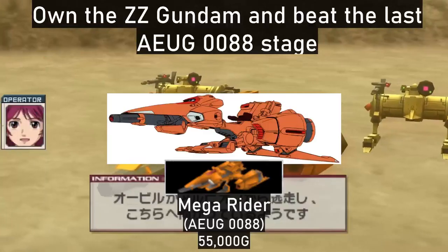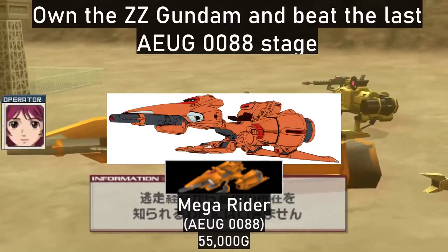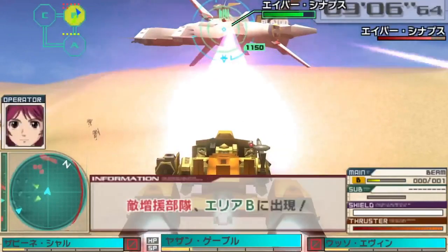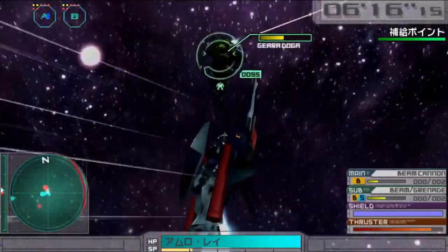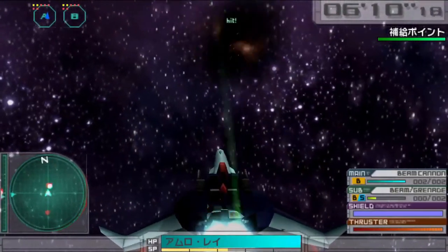Buying the Double Zeta Gundam and beating the Double Zeta campaign on the Aeug side unlocks the Mega Rider, which I heartily recommend, especially if you want a more nimble alternative to the Burstliner. The back weapon system just pops up in the shop once you get the Rigaze, and unlike in the show you can mount it again after ditching it — the weapons on it are pretty good.